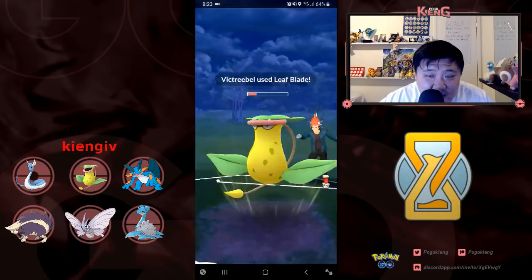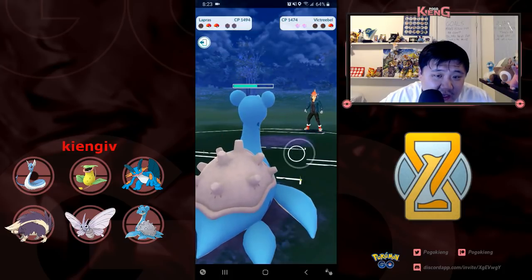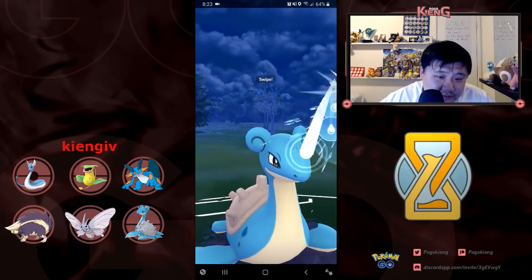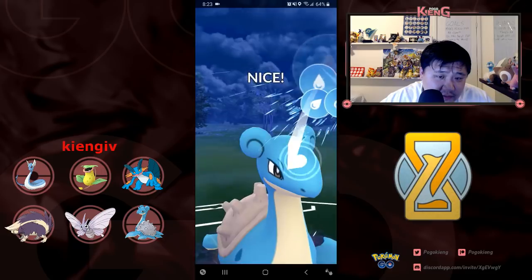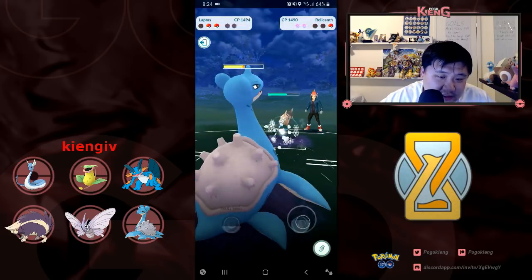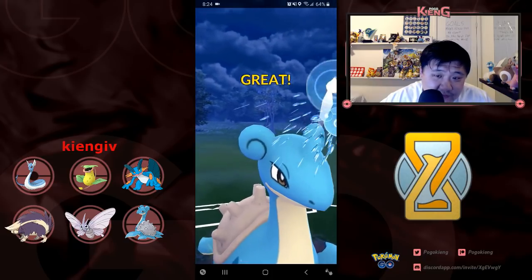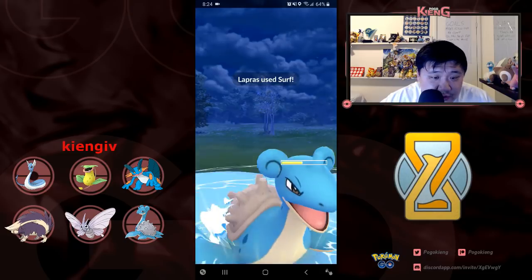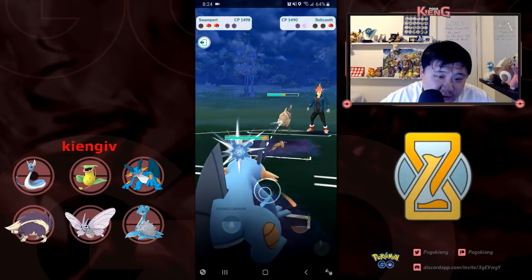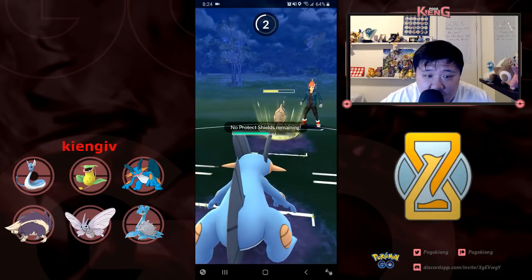Using the shield was okay on my part, but not great. Now I'm down, but he has Relicamp, which is like an okay situation for me. He is going to have to shield eventually, and then I'm going to have to land two more charge moves after this. So I switch out into Swampert.